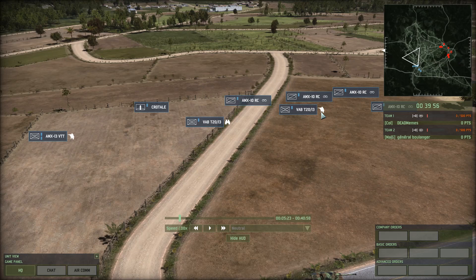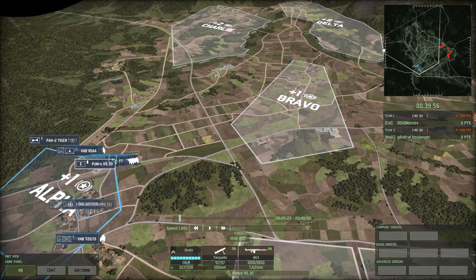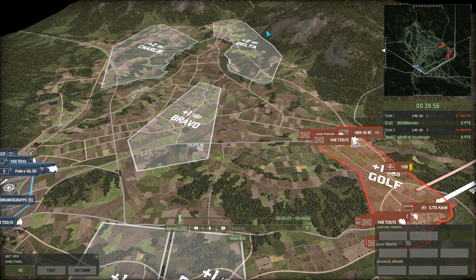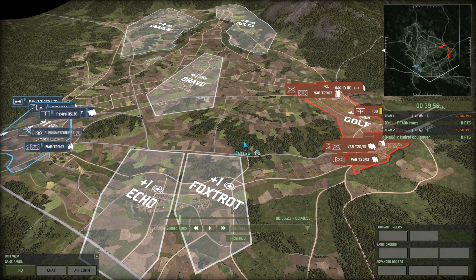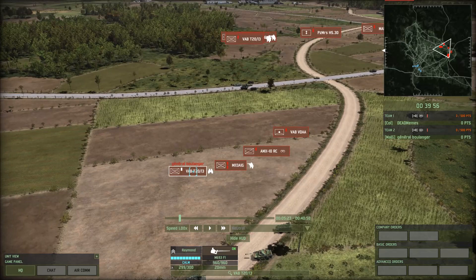We've got three RCs, Legion 90, Crotal, Commando Para, Reservis, a Leclerc, and a Mortar. It looks like Smalls is definitely going for a Bravo push. He's probably going to take Bravo and then maybe swing up into Delta or try swinging down into Foxtrot. As for General Boulanger, it looks like his main thrust is heading along the bottom. It tends not to work out, but sometimes it does.